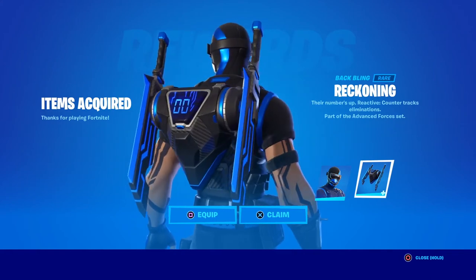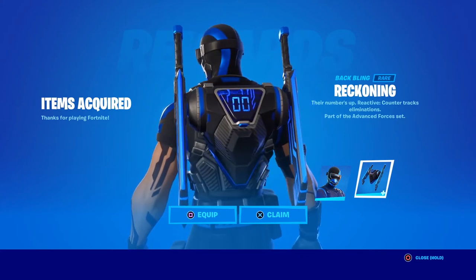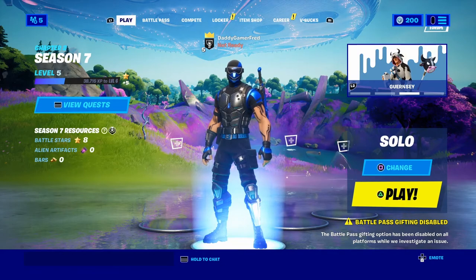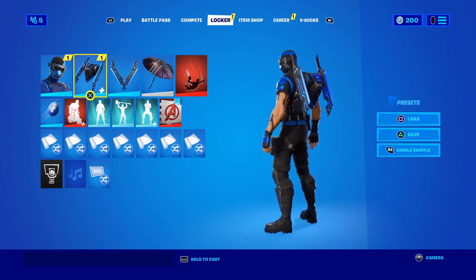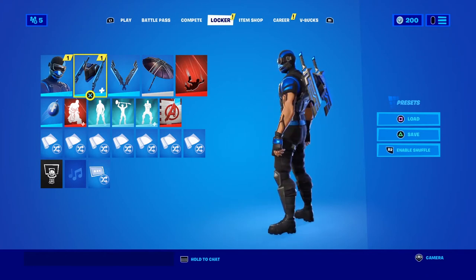The back bling also has the same lines tattooed on them as the pickaxes, and the pickaxes are actually shown on the back bling. If you have the back bling and pickaxe combination together, he will pull the pickaxes from the back bling when swinging. Note: these are the pickaxes from last season's PlayStation Plus celebration pack, so if you redeemed that, you can complete the full set.